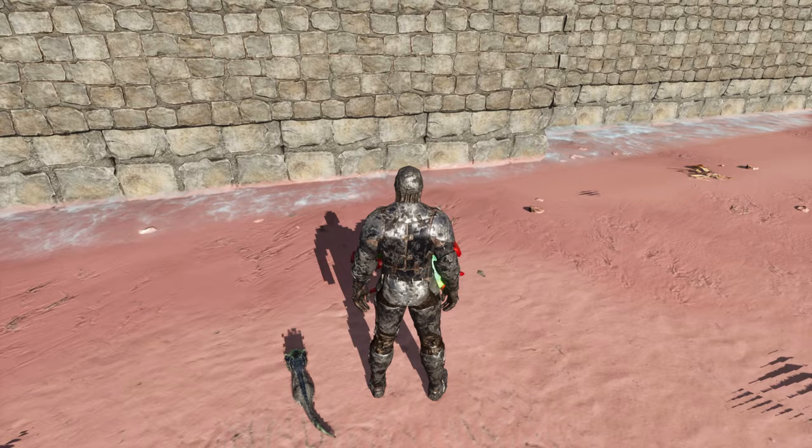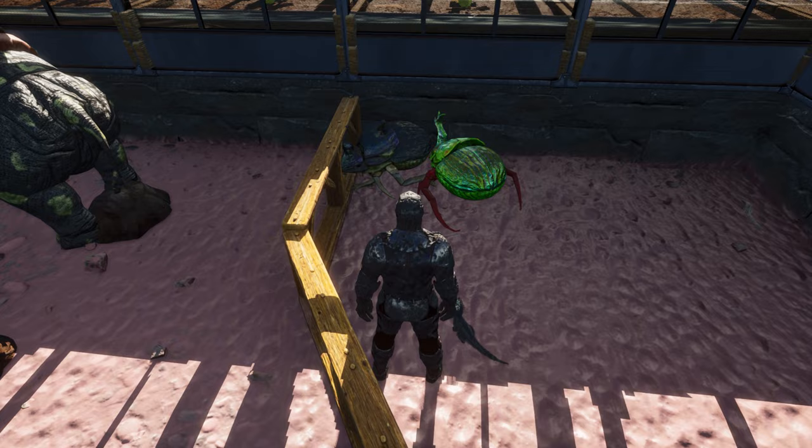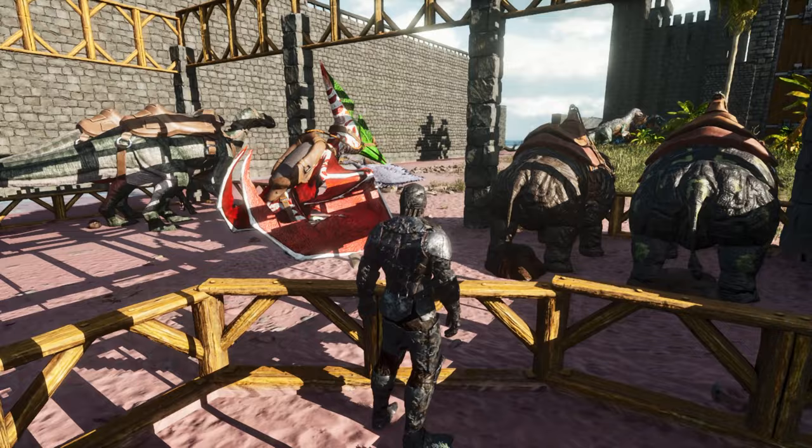Dung beetles are very useful because they can actually turn your dinosaur's poop into fertilizer, and fertilizer is what you would use for your crops. Right now I have two dung beetles, which should be enough for the current farmhouse that I have, but I'm planning on expanding so I'm going to need at least one more.